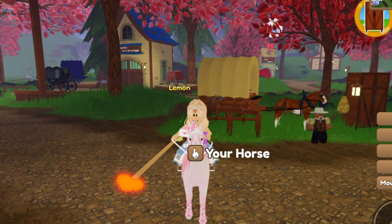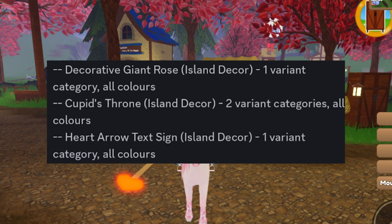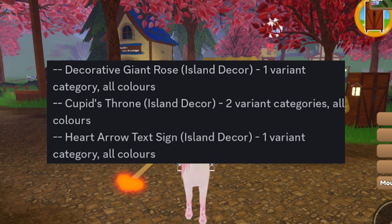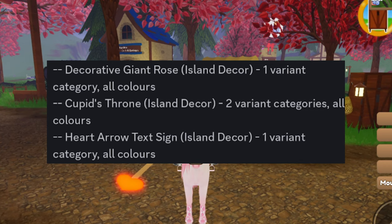There is also some more island decor from Cloud Fountain, such as a decorative giant rose. There is also Cupid's throne. There is a heart arrow text sign.